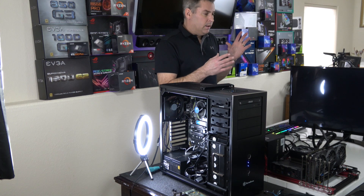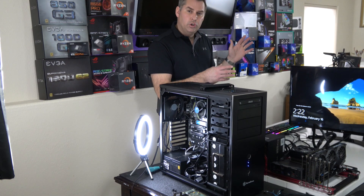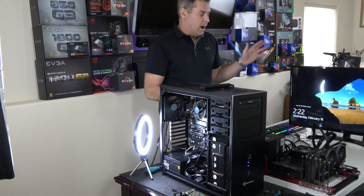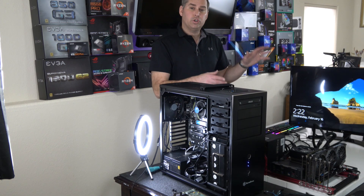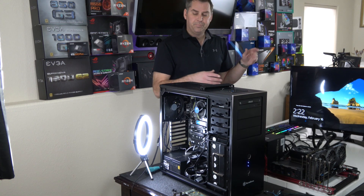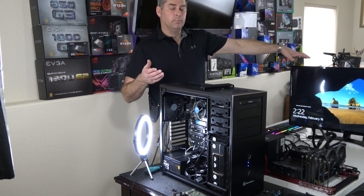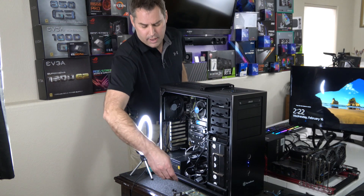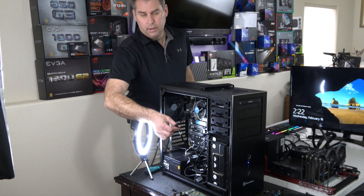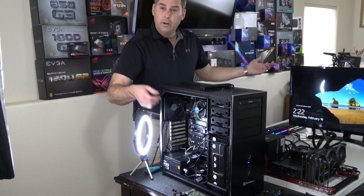I haven't seen anywhere on the internet an explanation that lets you easily understand this. I'm not going to go into the operating system because it loaded, but I do want to show that you can do it. This is actually someone's private business computer system. Anyway, I'm holding SATA cord number one and Windows is booting up.